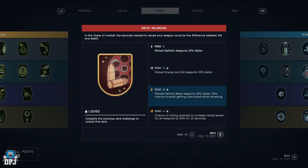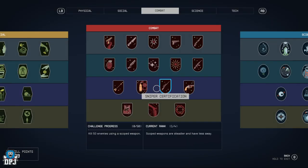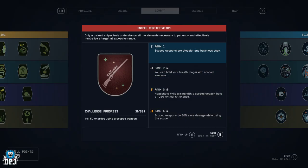Rapid Reloading — reload various weapons 30% faster, rank 3 gives a 50% chance to avoid getting interrupted while reloading, and rank 4 gives a chance on hitting enemies to increase reload speed for all weapons by 50% for 15 seconds. Very useful for run-and-gunners — you'll be constantly reloading and firing.